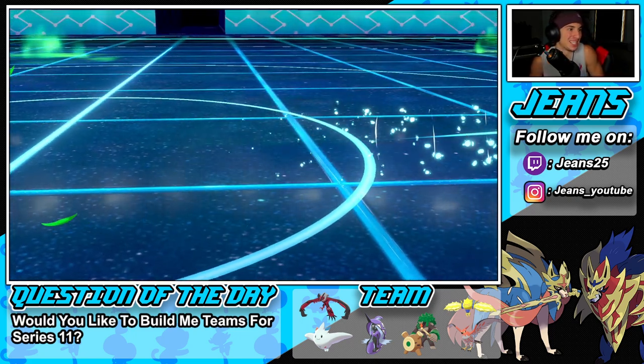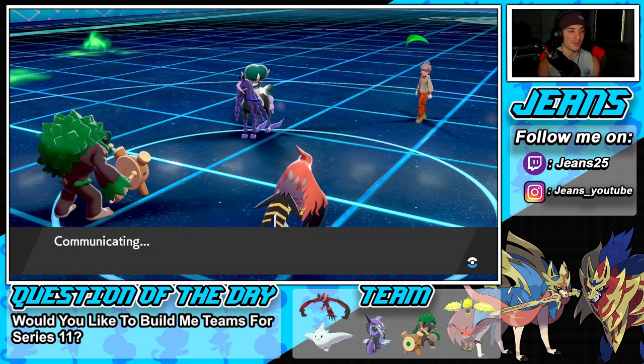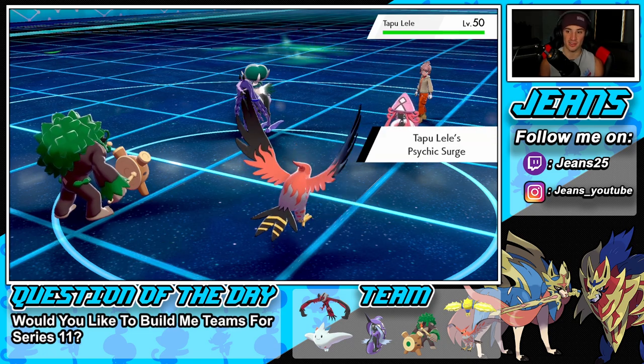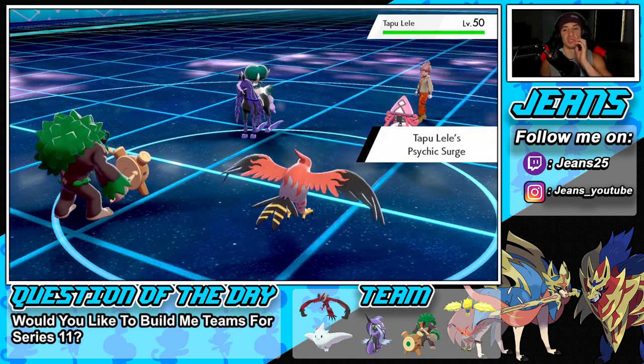He has an Eject Button so he brings back out Tapu Lele — terrain switches and that does not work in our favor. I do not like that. But more importantly, we get off some damage onto Calyrex and onto Lele as well. That Whimsicott could definitely come back out and set up another Tailwind soon.